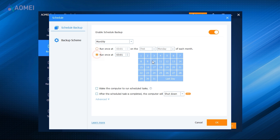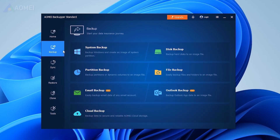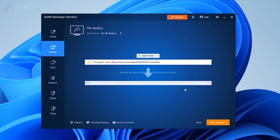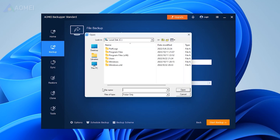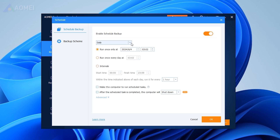Now I will show you how to use it. If you find it useful, please hit the link in the description to download it. Start creating a backup task by clicking Backup > File Backup. Click Add File or Add Folder to select the game's save files or folder to be backed up. Choose your preferred destination path to store the backup image. Enable Schedule Backup based on your need and click Start Backup to launch the backup process.